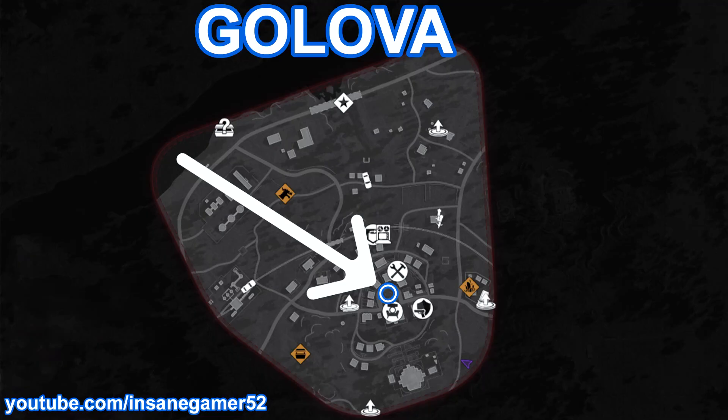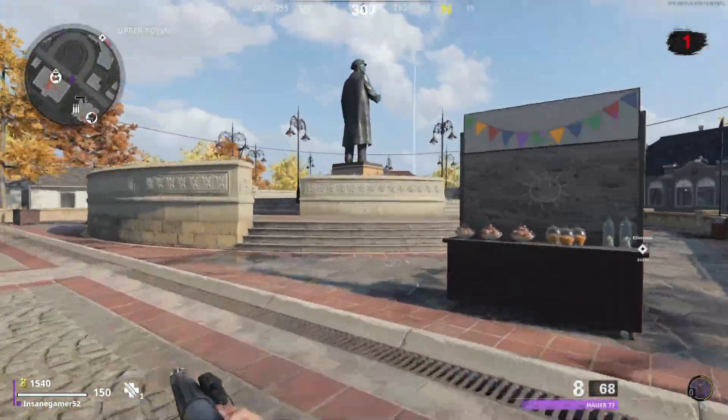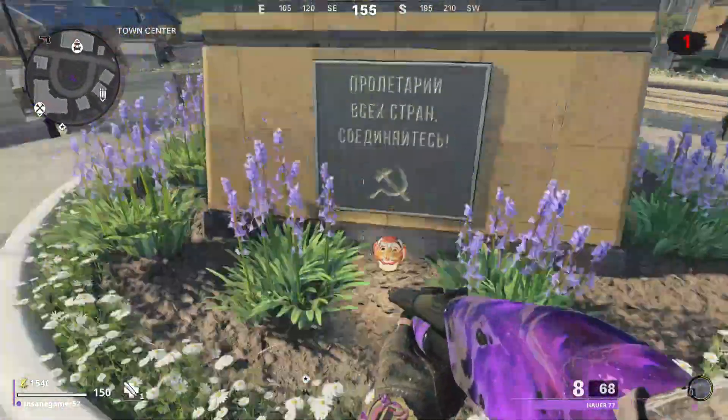Here's where to find the Monkey Mask on Golova. Head to the town center area, and it will be on the ground right behind the giant statue.